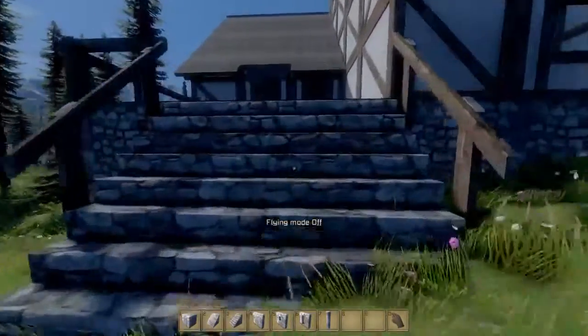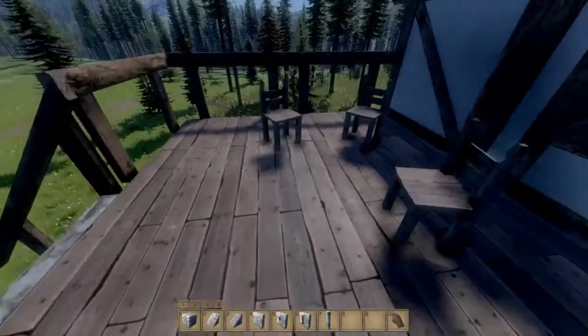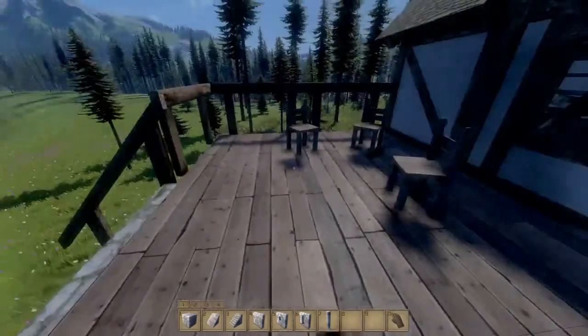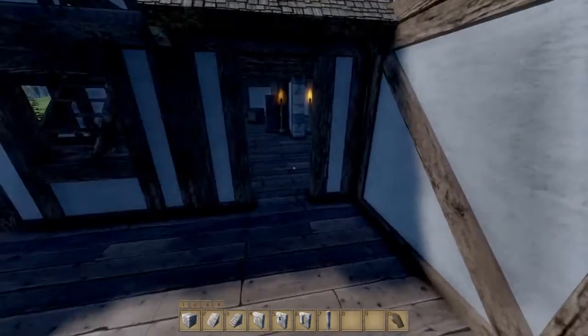So let's go take a look. As you can see, we've got the front porch here, a couple of chairs for when you've got visitors — you sit around, talk about it. You can't use the chairs yet, but nice little touches. I like using doodads. I like to decorate more and make things look better.